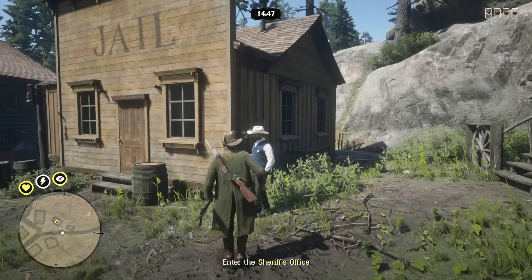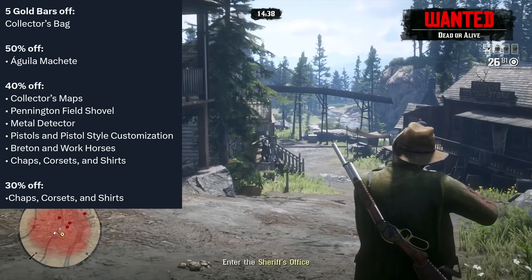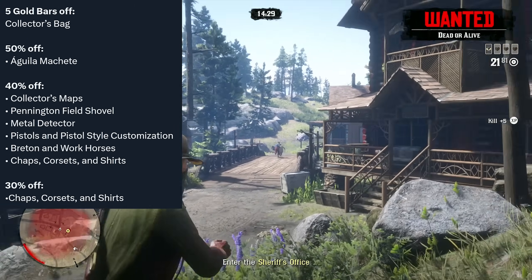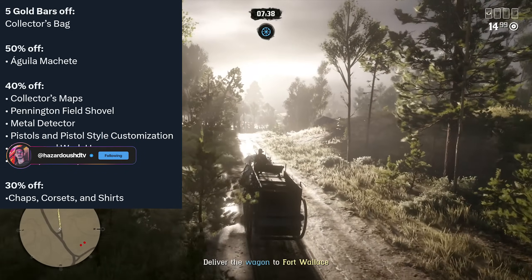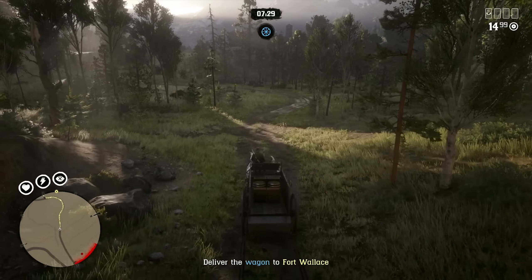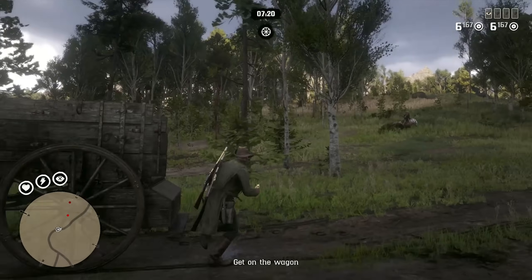Now let's talk about the discounts for this week. Your big gold bar discount is on the collector role itself, so you can take some gold bars off the collector's bag. We have 50% off the Aguila machete, 40% off all collector's maps in the game — though I don't recommend purchasing those; check out the Gene Ropke map linked below instead. We have 40% off the Pennington field shovel and 40% off the collector role metal detector — you need both of these for the collector role, it's non-negotiable. We also have 40% off all pistols in the game, including the semi-auto, the Mausers, and the volcanic pistols, as well as 40% off pistol style customizations. Unfortunately, this does not extend to the weapon metals — it's just on the engraving, so you'll only save a little bit.